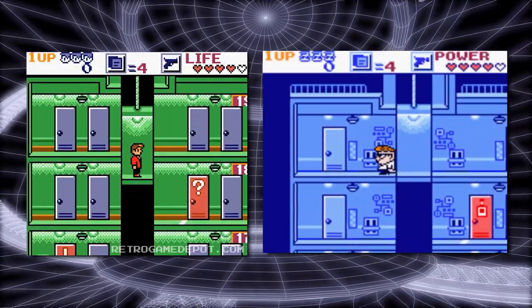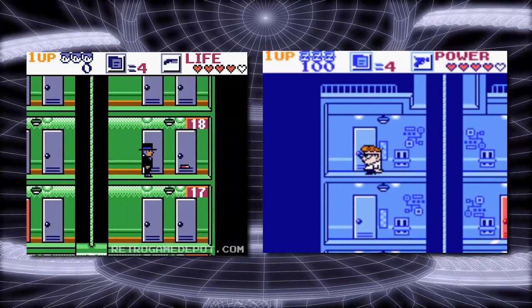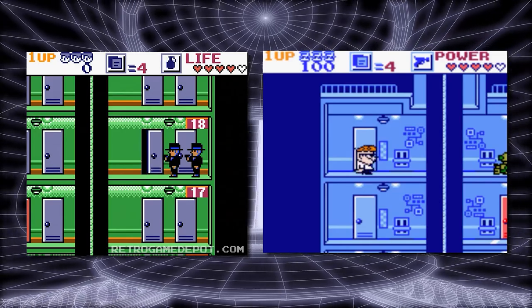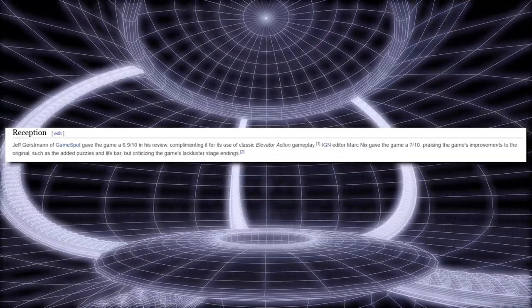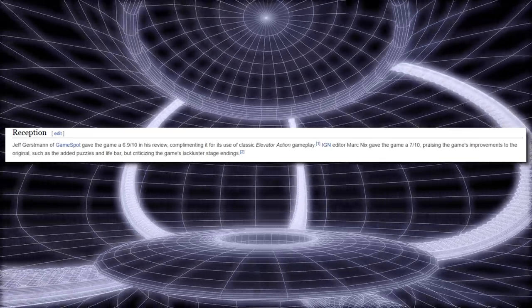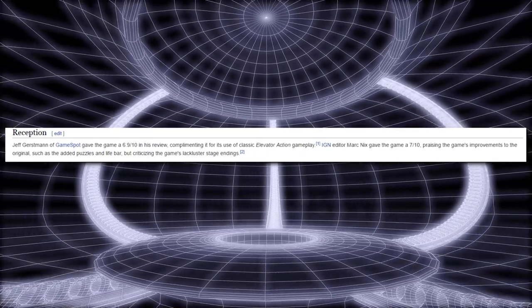Now when I say reskin, I mean reskin. This game is literally identical to Elevator Action EX, right down to having three playable characters while unlocking a boss character to play as upon completion of the game. And judging by the two surviving reviews of the game, it actually seems like this game might be quite good.